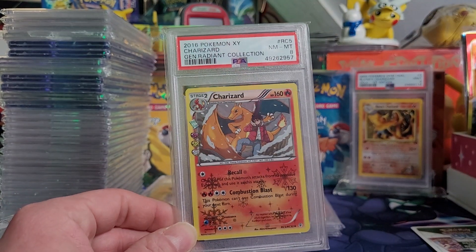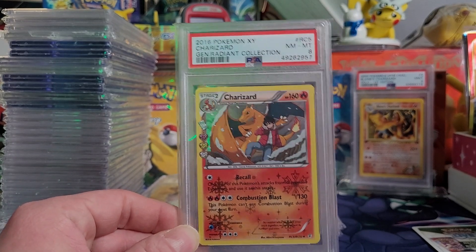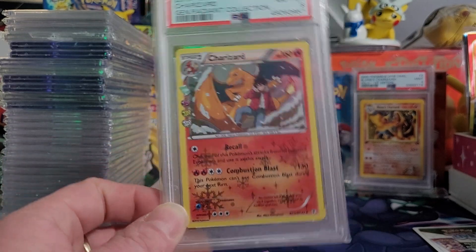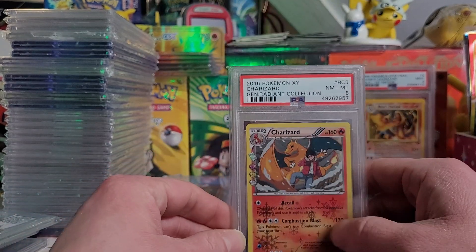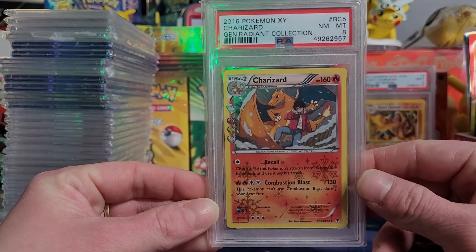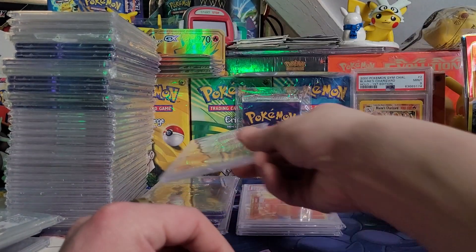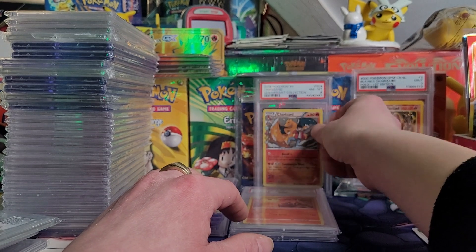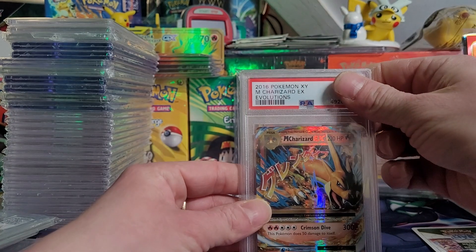We got a PSA 8 Generations Radiant Collection. I love this Charizard. I have a handful of them raw and I pick them up whenever I see them between 10 and 20 bucks. This is one of my favorite Charizard cards and I need to get it in a 10. PSA 8 is the highest grade I have, unfortunately. But I love that card so much, we'll let it hang out in the MVP section for a little bit.